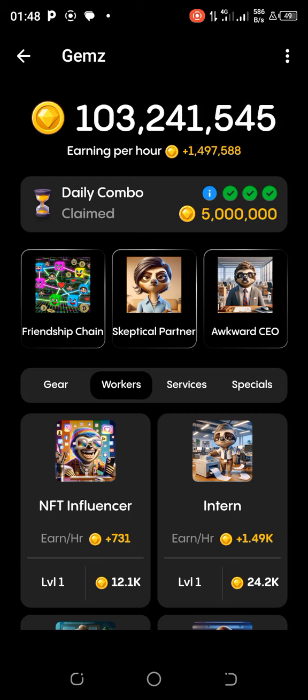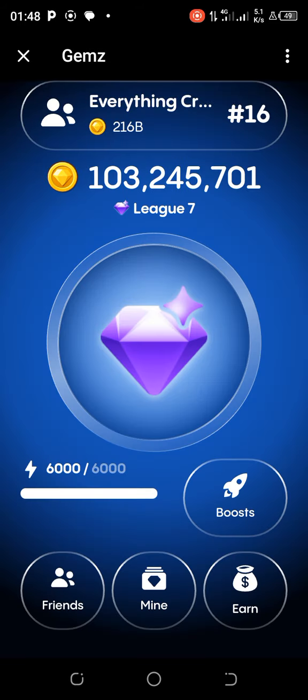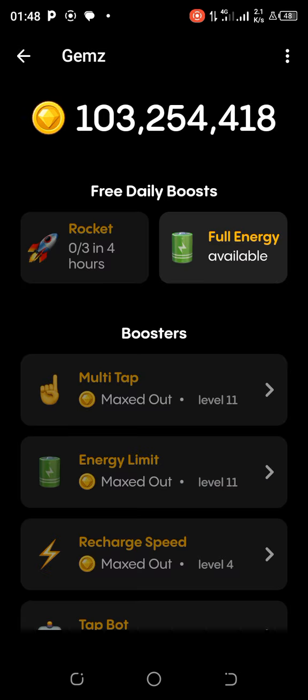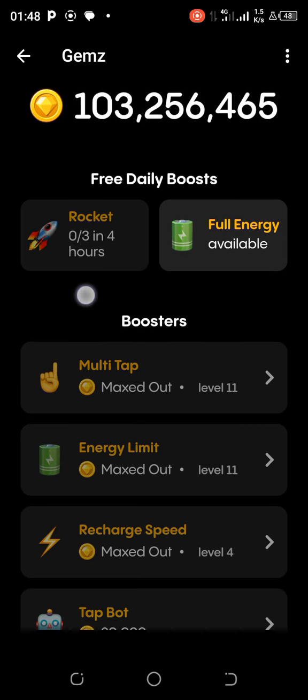If you haven't joined Gems yet — Gems is another set of coins, a gaming app geared towards helping you get an airdrop as you play the game. Right now it's around 1:48 a.m., so when I come back in the morning I'll play this game and exhaust my boots, which should be ready in about four hours.